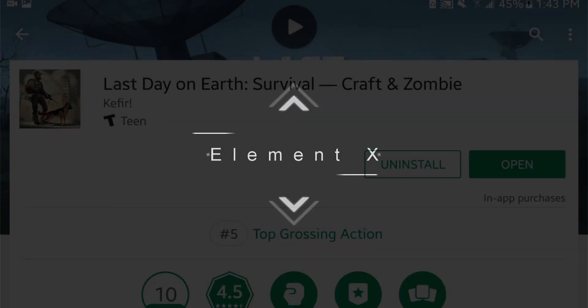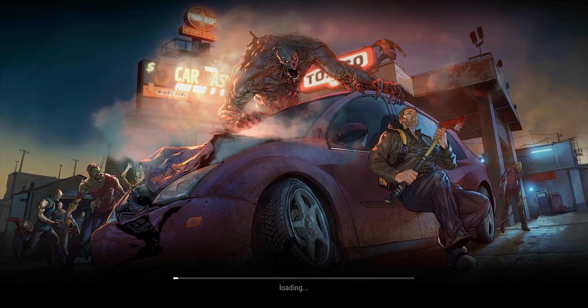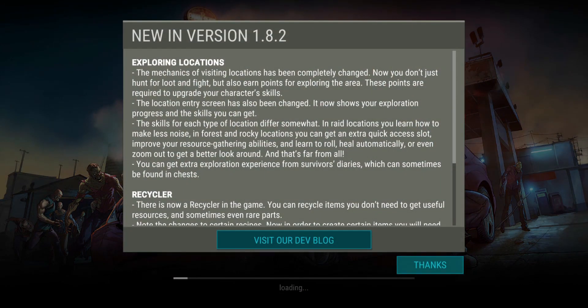What is up guys, Elementdex here and today 1.8.2 just dropped and luckily we got the alpha build for this version. So let's see what is new in this update.